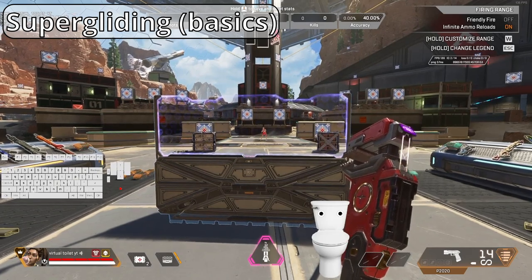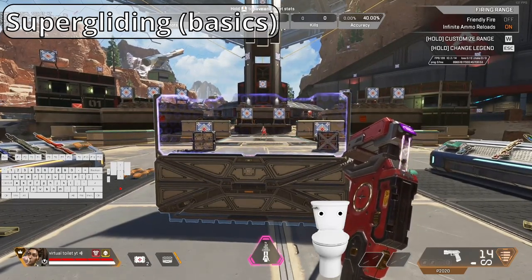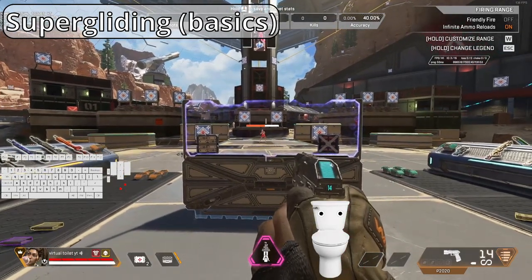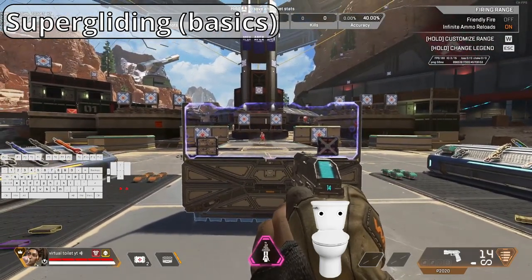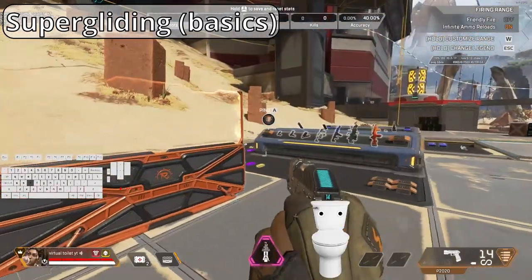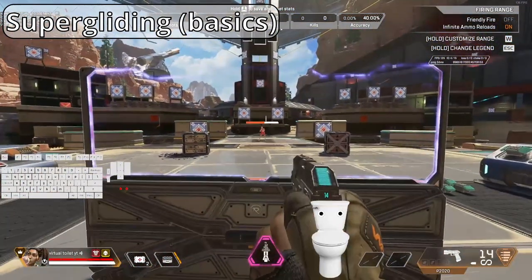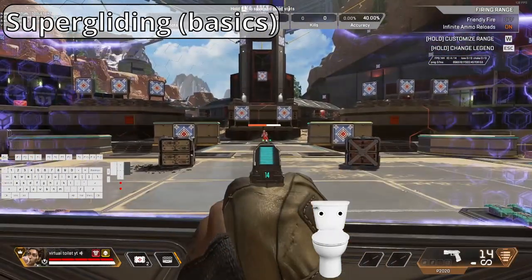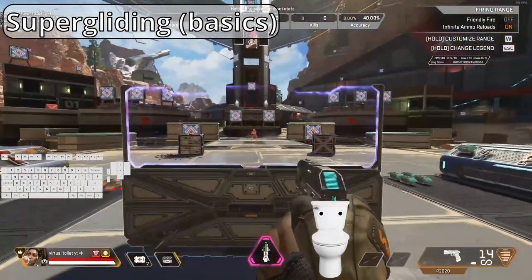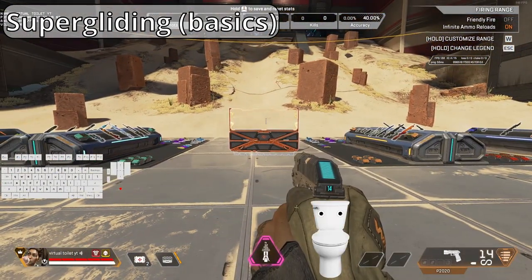Let's begin by practicing super gliding on Rampart's walls. If you don't know what super gliding is, you can look it up on YouTube. We will skip the basics and jump right into practicing it with Rampart. It is very simple to practice: put down a wall, get yourself a pistol, hold ADS, walk up to your wall, and climb it. You can see your ADS gets cancelled for a moment because you are climbing the wall. What you need to do is remember the timing when the pistol starts zooming back in — that is the moment you hit the super glide. That was a successful super glide; you will be about 8 to 9 meters away from your cover.